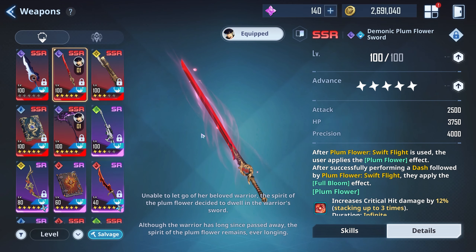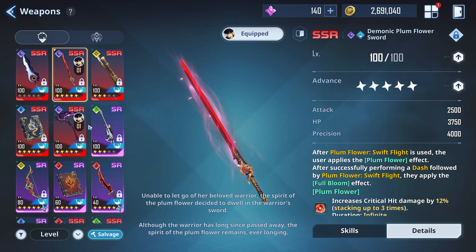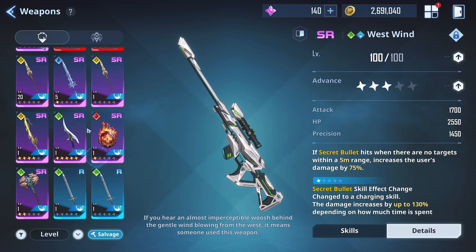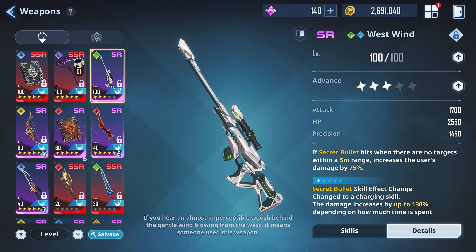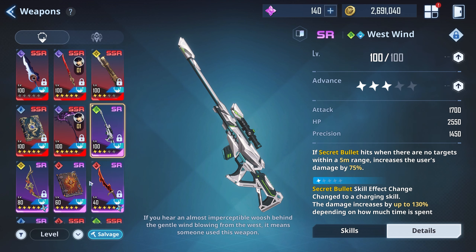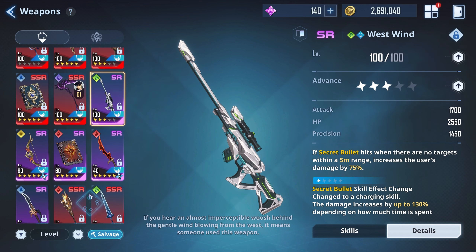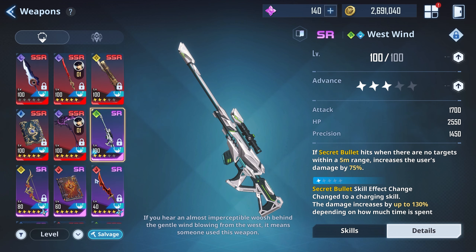Here in the weapons section we have a bunch of weapons at level 100, and the resources to get these to level 100 are not easy to come by. As you can see, I basically only have weapons leveled up that I use a lot — even some SR weapons I use a lot. Keep in mind that SR weapons are very, very good. Do not salvage your SR weapons unless you absolutely must.